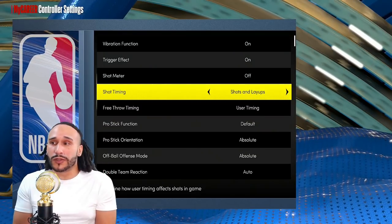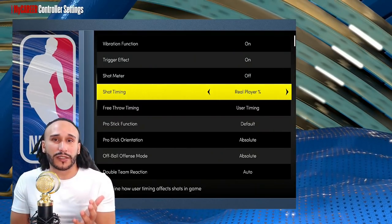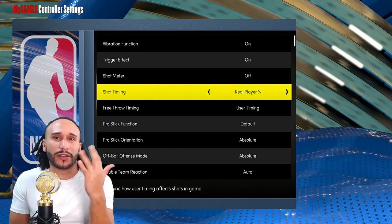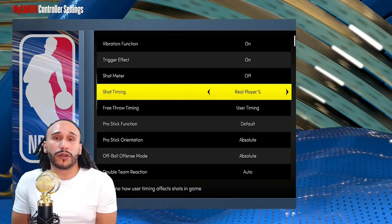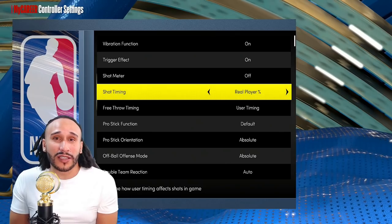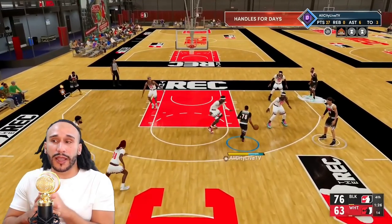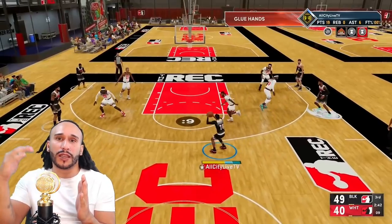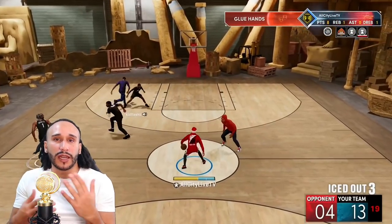More and more players are starting to use real player percentage. Using real player percentage means you don't even have to worry about your shot timing. All you have to do is worry about shot selection. If you're wide open, 10 out of 10 shots will go in. But the downside is that any level of a contest is going to really affect your percentage numbers and almost certainly make you miss your shots.